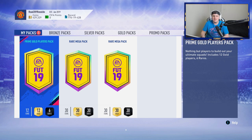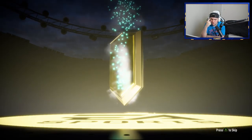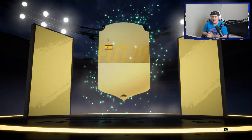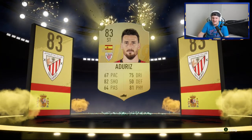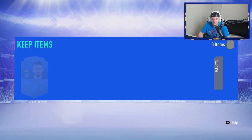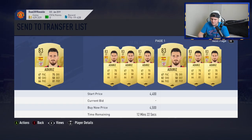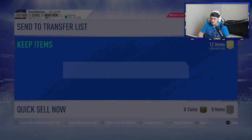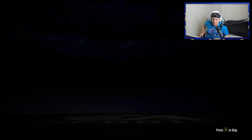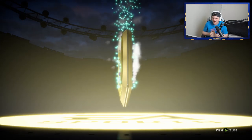Prime gold players pack now, then the Elite One Squad Battles rewards themselves. No walkout in the prime gold - this is rough considering how many walkouts and special cards are in packs right now. Adaaras at 83 rated - when the league SBC method comes out he usually gets inflated, so maybe four or five thousand coins. Cigarini goes to the transfer list. Now for the two red mega packs - Elite One Squad Battles. I want to see at least one walkout.